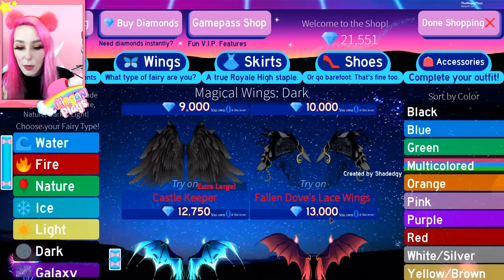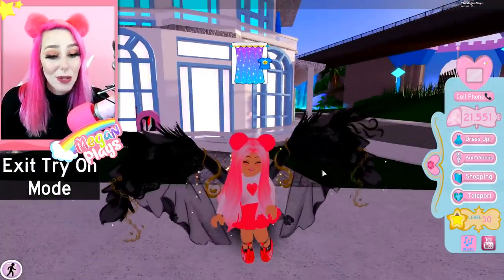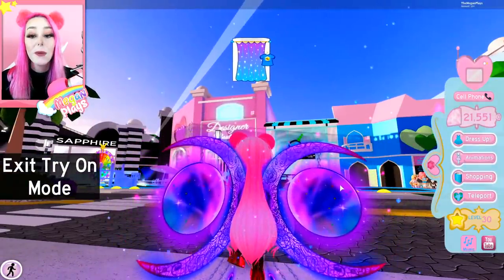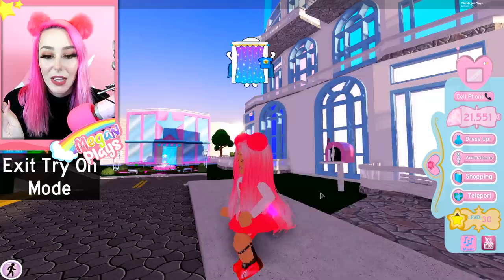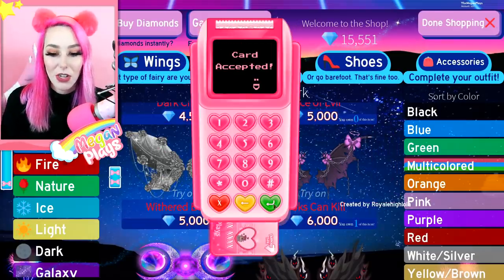Fallen Dove's Lace Wings — these look like they have some really pretty detail. Look at that — it's so sheer, and the little gold specks it leaves behind! Spirit of Crystal Ball — those are cool too; look at the particle effects as they fly up. 'Looks Can Kill' — these are so cute with the bows and the chains. I'll buy those — those captured my heart for sure.